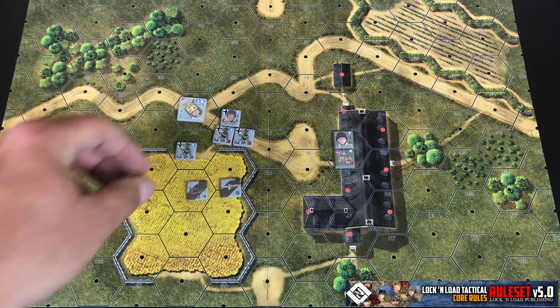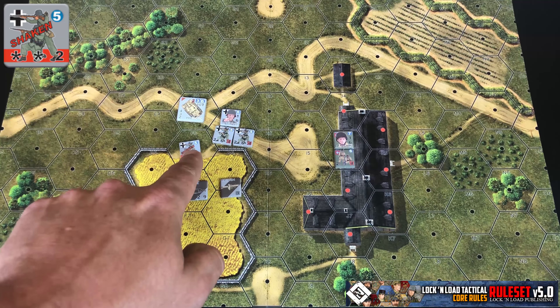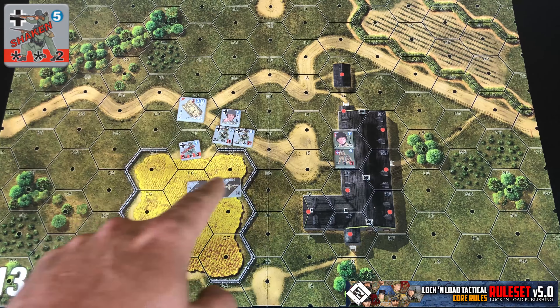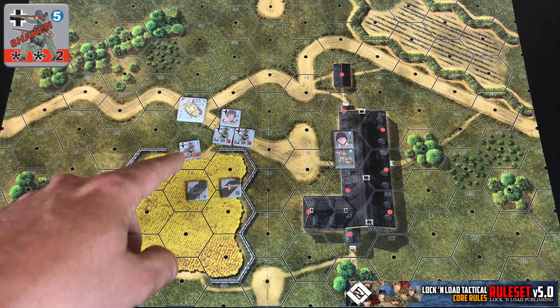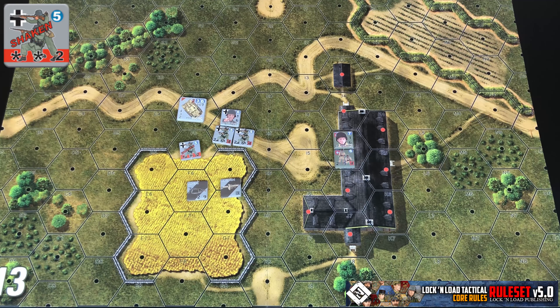This leadership range is not going to be used for rally attempts. So if this leg unit — this squad — were shaken, his leadership range would not be allowed to be used to make a rally attempt. That's only going to be able to be conducted with the units that are specifically in his hex.